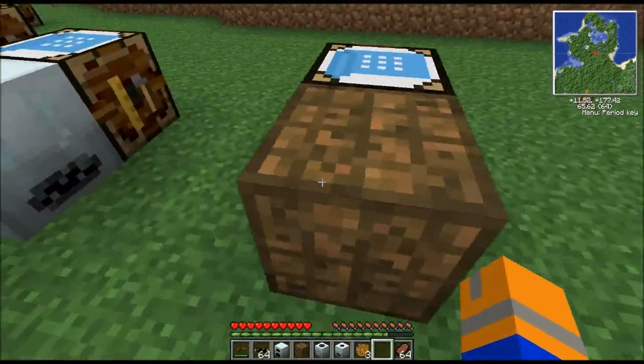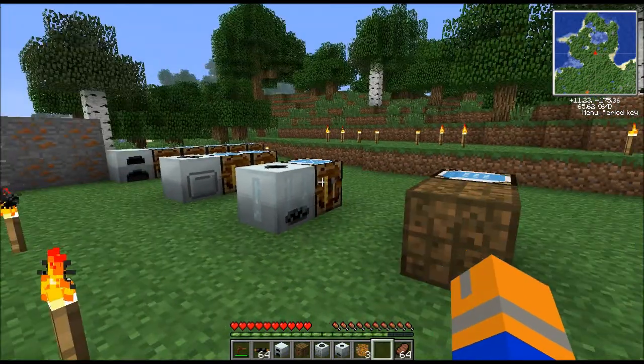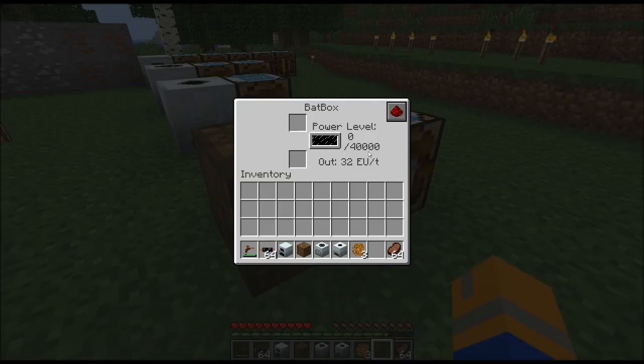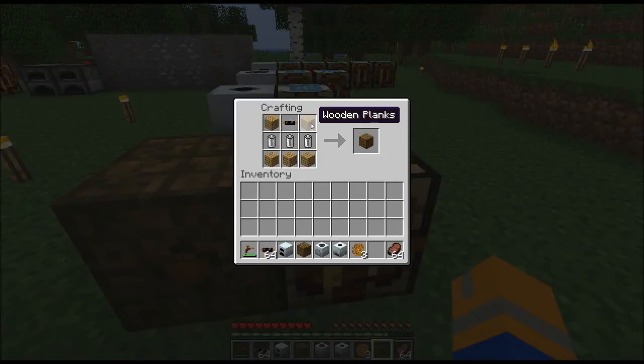Then we're going to need a battery box. Remember that weird problem with the generator? That can be fixed with a battery box because it can store 40,000 EU. The generator's storage is something like 8,000 — really not all that great — but the battery box will store the power and can transmit it at any time. Its construction is very easy: five wooden planks, three rechargeable batteries, and one copper cable gets you a bat box.